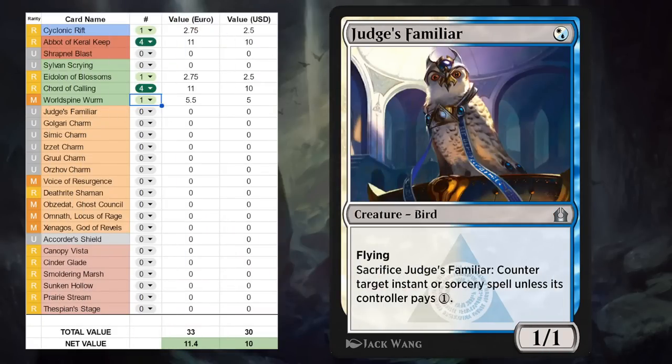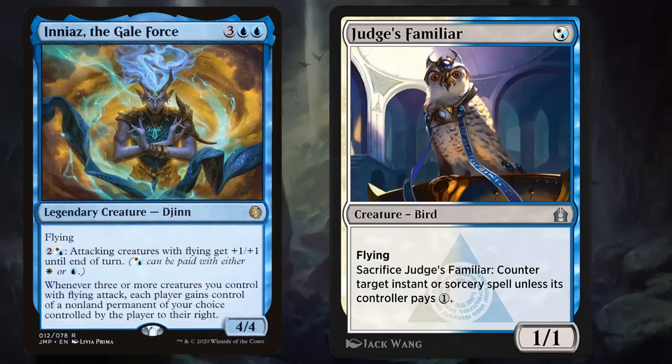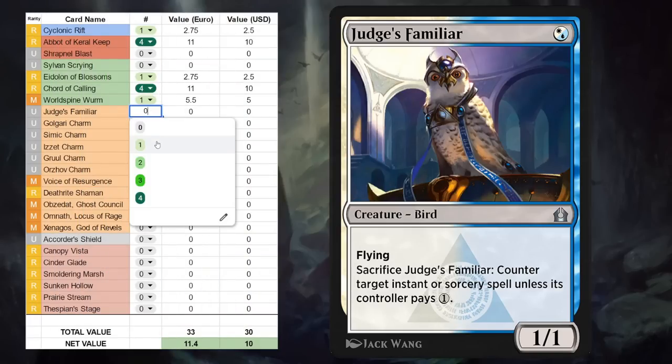Next is Judge's Familiar — a blue-white hybrid for a 1/1 flyer that can be sacrificed to counter an instant or sorcery unless the opponent pays one. Not a card that sees a ton of Pioneer play, but could be a fine one-off in some Historic Brawl decks where you've got a commander that cares about flying creatures — there are a few that fit that description — so maybe a one-off here.